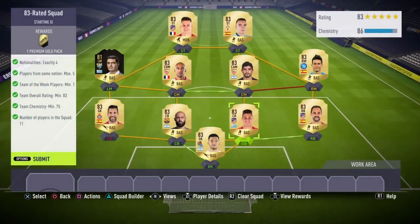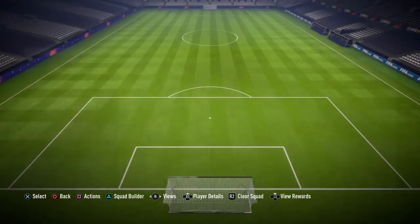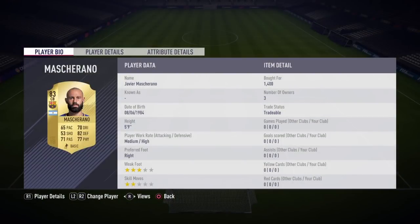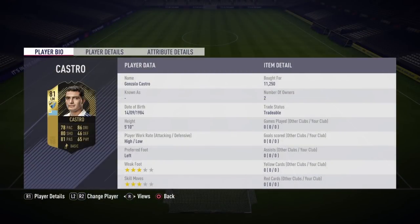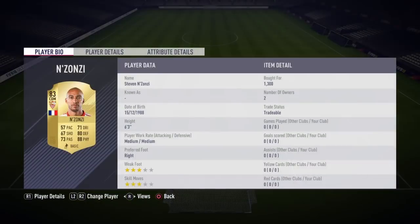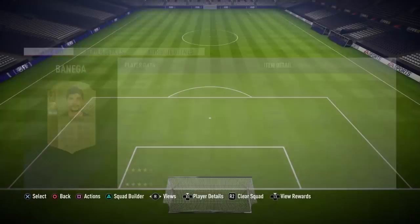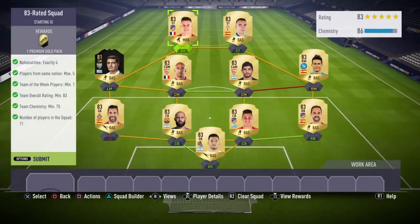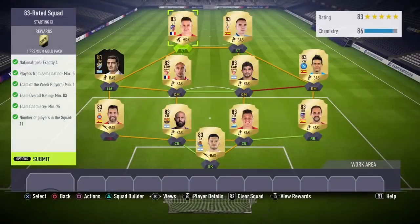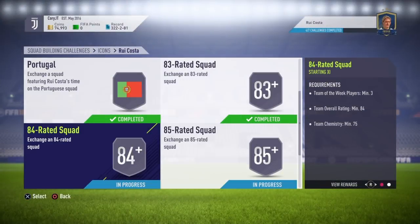For the 83-rated squad: Rulli in goal for around 1,000 coins, Juan Fran at right back, Gimenez at right centre back, Mascherano at left centre back, Diego Lopez at left back, Inform Castro at left mid for around 11,000 coins at near-discard price, Enzonzi at left centre mid, Benegio at right centre mid, Jose Callejon at right mid, with Aspas and Gamero up front. That completes the fourth SBC — a Premium Gold Pack reward.